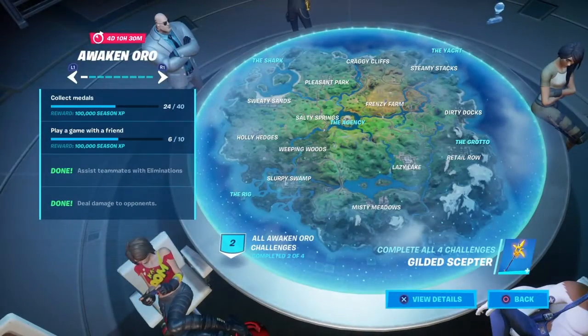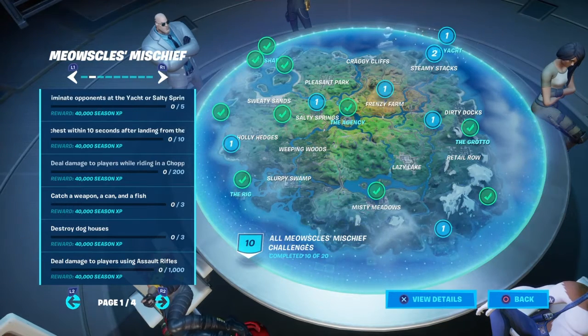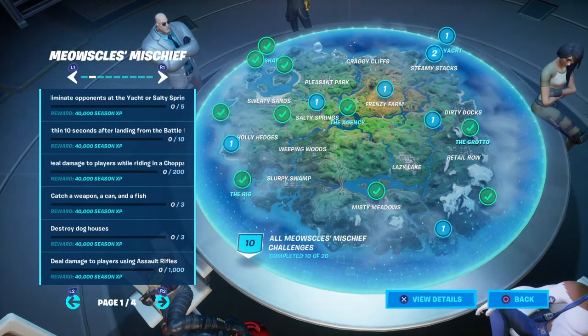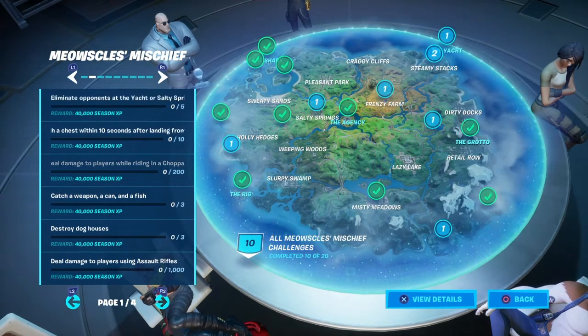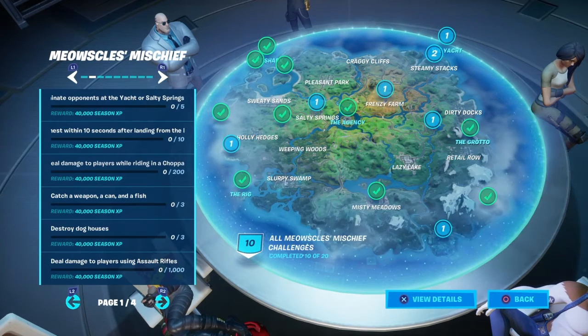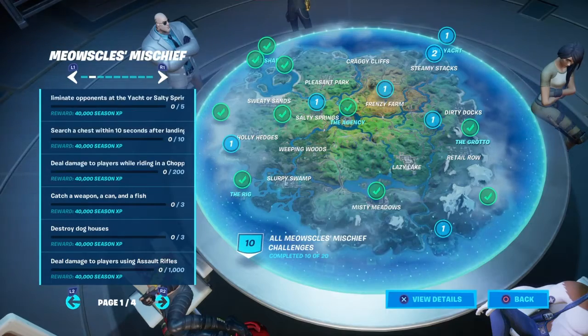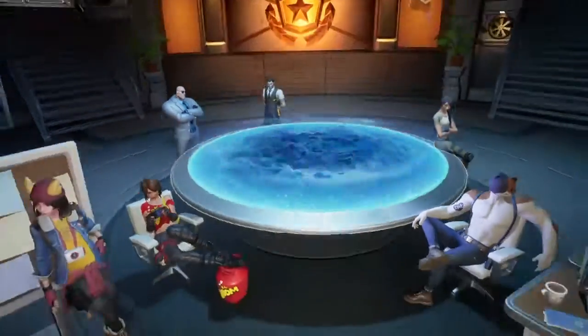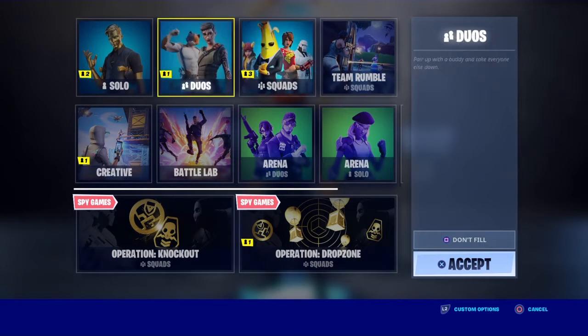I'll read out the challenges to you: eliminate opponents at the Yacht or Saucy Springs; search chests within 10 seconds after landing from the battle bus; deal damage to players while riding in a chopper; catch a weapon, a can, and a fish; destroy dog houses and deal damage to players using missile rifles. I'm going to show you it all in a game of Battle Lab, but it doesn't work in Battle Lab so just try to do it. I would recommend Team Rumble for most of them, but some you might have to do in solos, duos, and squads.